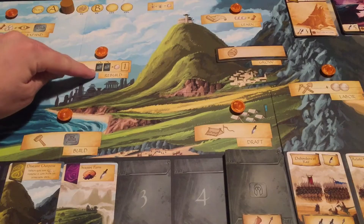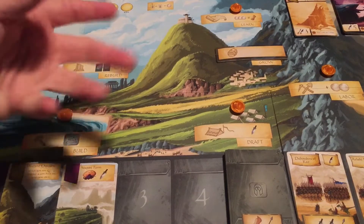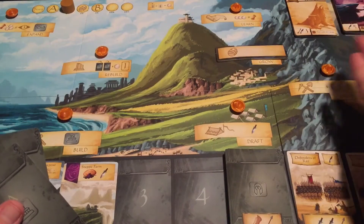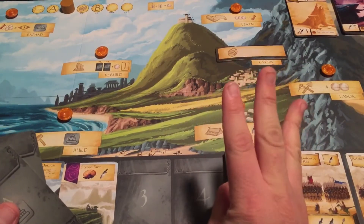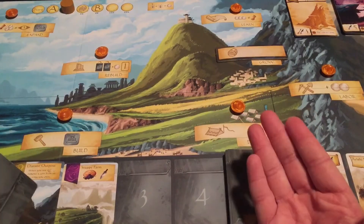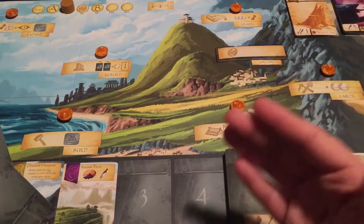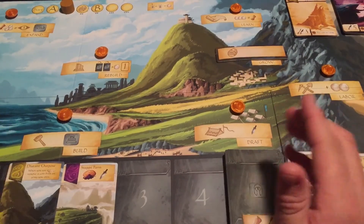Now here we have Rebuild. You're definitely going to be going here quite a bit as you start getting your civilization damaged, which will happen more often as more powerful titans come into the game. You always have access to all the different titans — there's always one level one titan, one level two titan, and one level three titan available. So even if you don't want to defeat the titan on your player board, you can go for one of the other available titans instead, take out both, or just take out the one on your board.